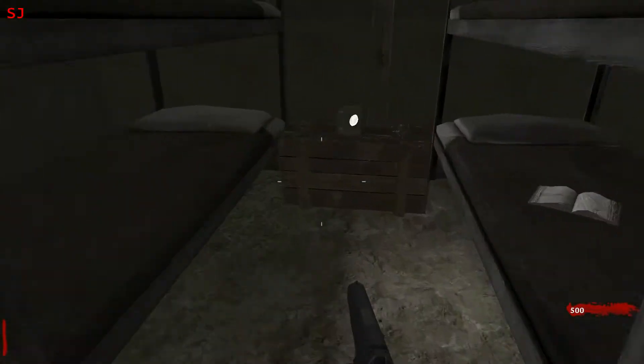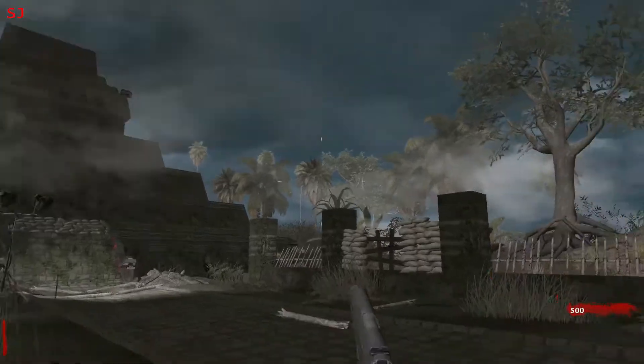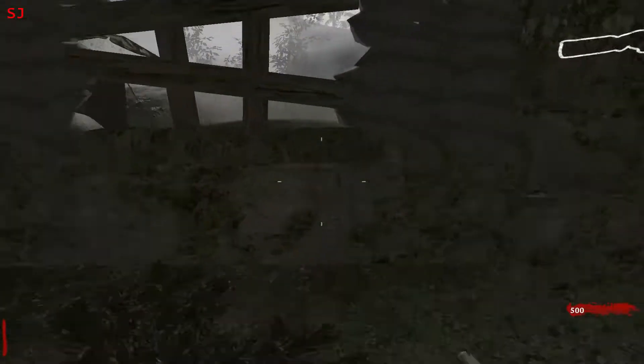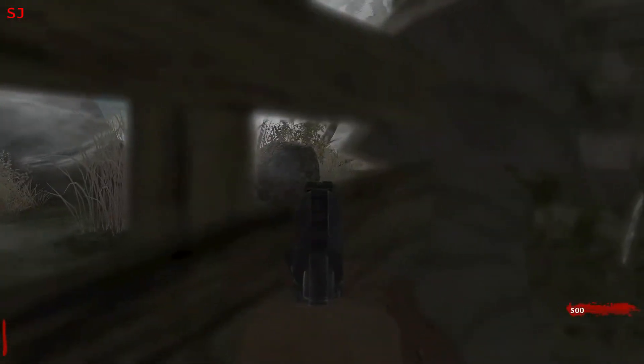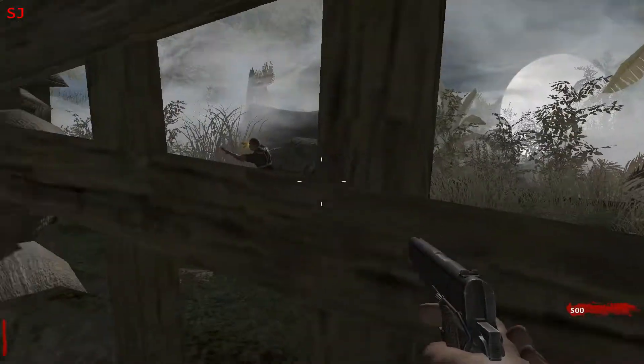We've got a tent here with a little book on it — do some reading while you're camping. It's based on the Nacht Der Untoten style of map, so it's quite small. And it's got the full moon happening, the mist, all that good stuff.